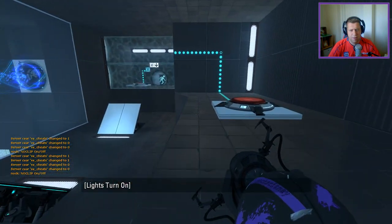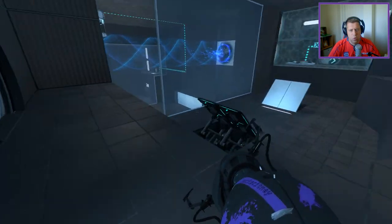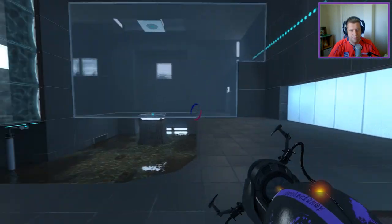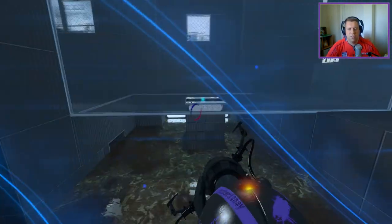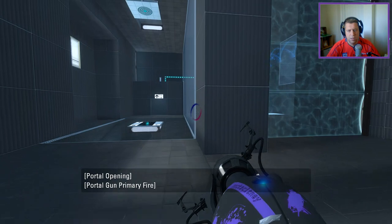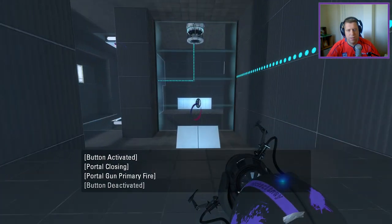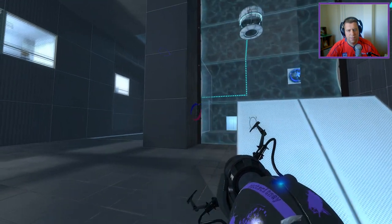So we need a Corb. We need a Corb to exit. Let's traverse over here. Maybe not there, maybe there instead. Alright, turns off that. And then from here...